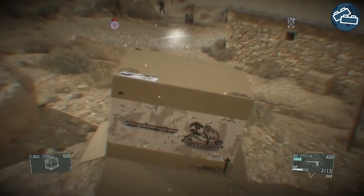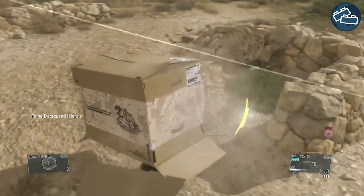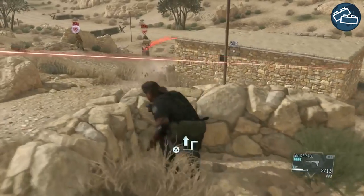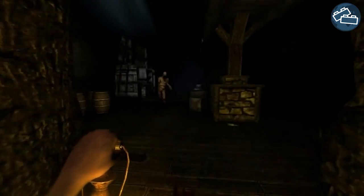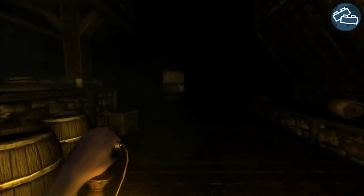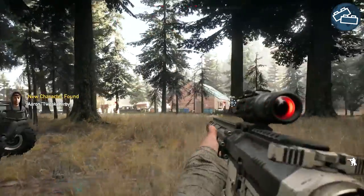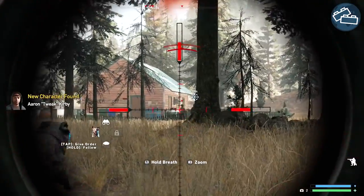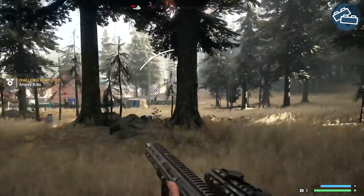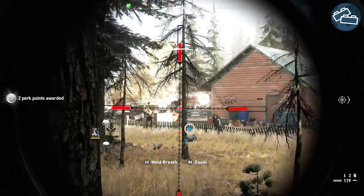When the player gets detected during a stealth section, there always needs to be some kind of punishment. Often, games force the player into combat when caught. Other times, getting caught means an instant fail or a chance to run away, hide and try again. If a player gets caught and forced into combat, this should never be the easiest way out. If the combat option is easy for the player to handle, it never creates any real suspense or feeling of danger, and more or less makes the stealth encounter completely trivial.